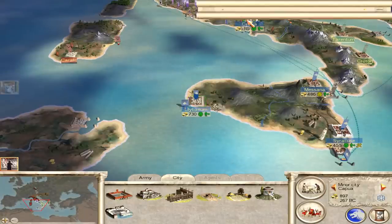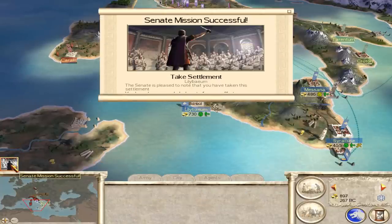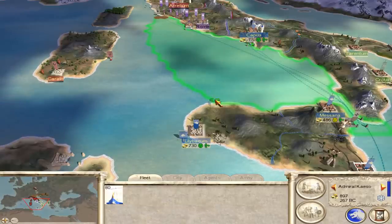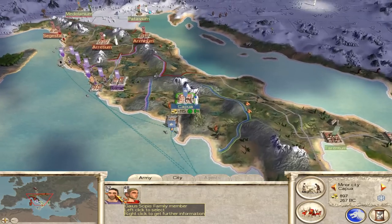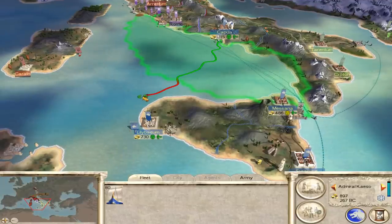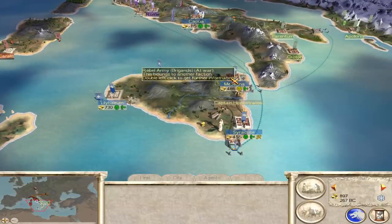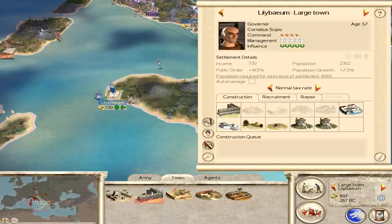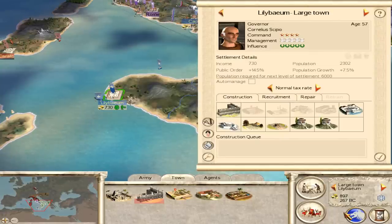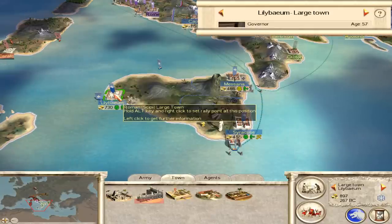We've got another Bireme out here. What's the upkeep cost on these things? A hundred. I might actually get rid of it — actually no, you can stay there, come down and help. Watch out for pirates. We've got a tiny amount of money and also the extra 730 in profit — that'll help with our finances. Our treasury is getting about 1,500 a turn now. Training some Equites will be good.